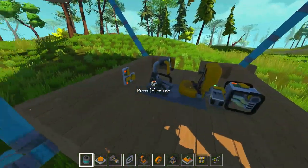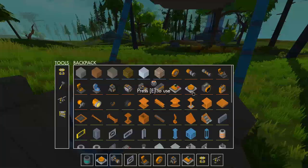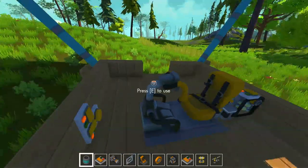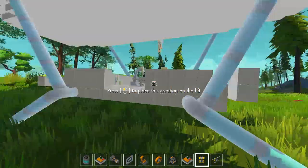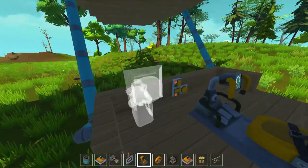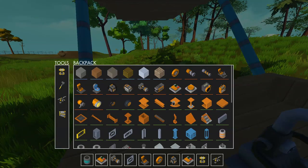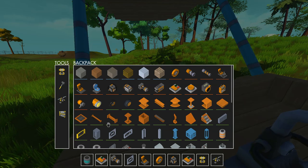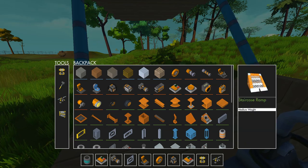Next I kind of want to add maybe a staircase that folds down — actually, we can do that today. We'll try and flesh out this episode a little more. I also want to organize our buttons here. So let's see, how would that look? Good if we had a staircase kind of fold down. We could just do like a ramp — okay, we have the staircase ramp there. Is there anything smaller? We have these steps.